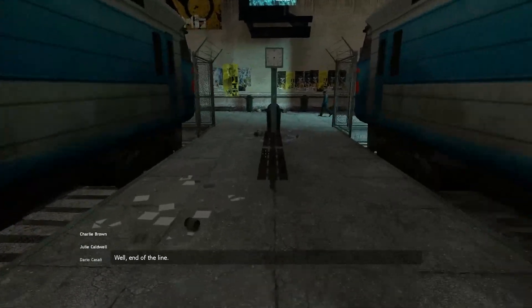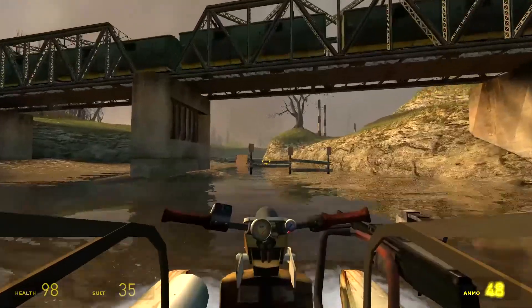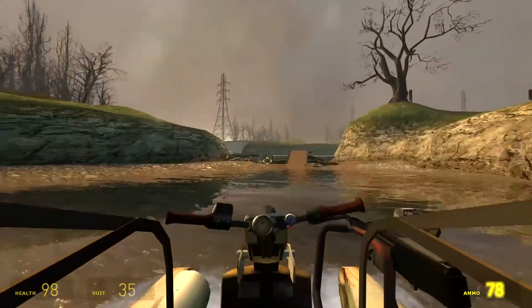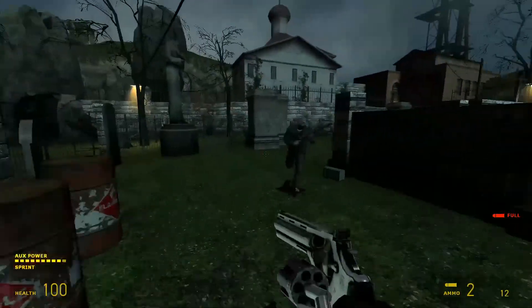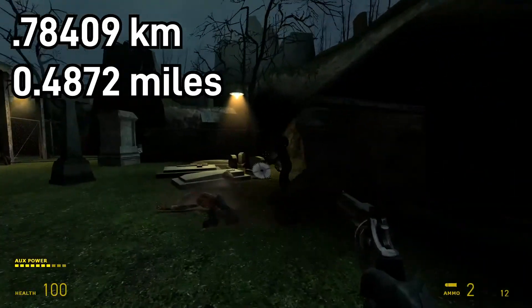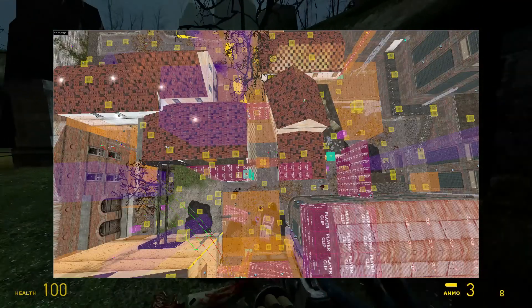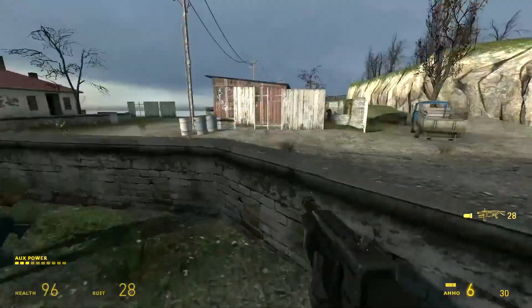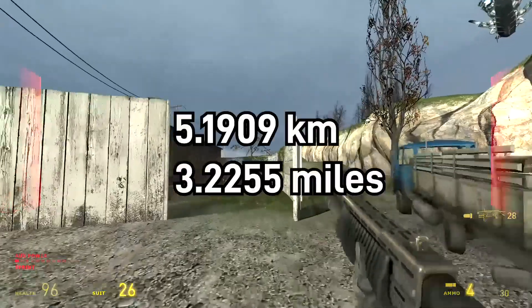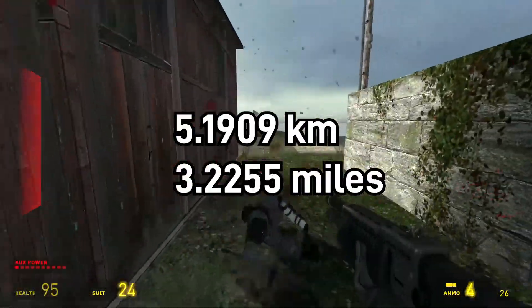From the start of the game to Black Mesa East, you travel about six and a half kilometers, or four miles. Obviously the majority of this time is added once you get into the airboat. Then in Ravenholm, you only travel about three-fourths of a kilometer across the entire town. Something interesting about Ravenholm is that the majority of it wraps back in on itself, so much of the distance you travel doesn't really matter. Then after Ravenholm we have the coast, where you travel about five kilometers — pretty close to the distance from the start of the game to Black Mesa East, but not quite as much.